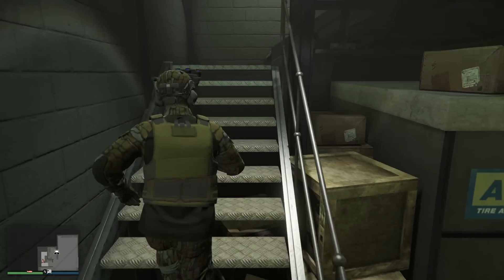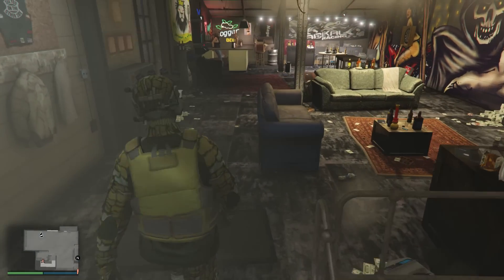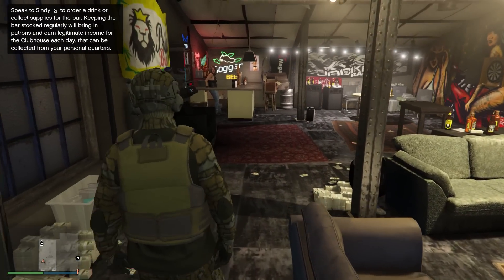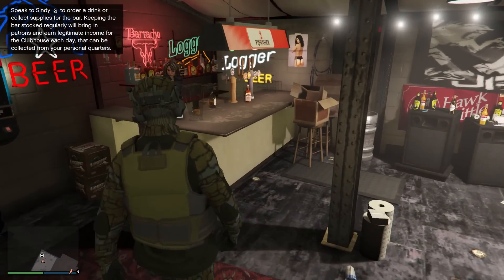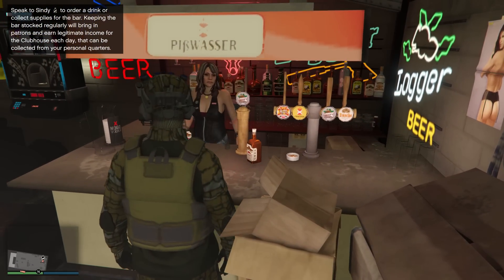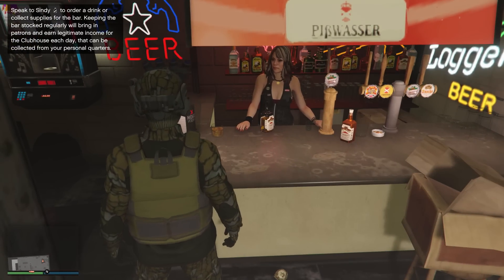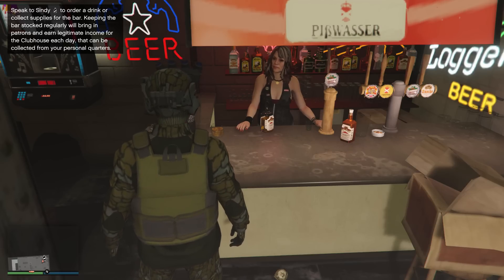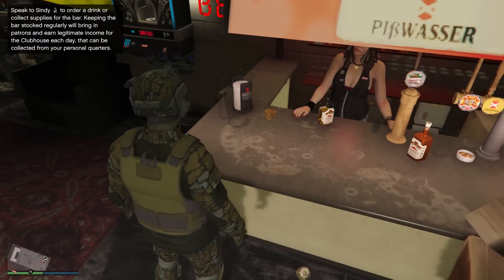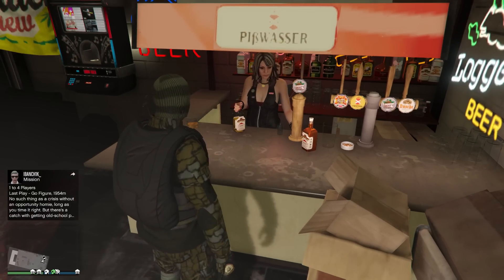On the topic of side businesses, the clubhouse now has a new passive stream for money. A new bar business can be accessed from the top floor of your clubhouse and this requires daily maintenance by completing the new bar resupply missions, launched by going up to the bar icon in your clubhouse. These missions fill up the stock for the bar, bringing in new customers. However, if you begin to slow down doing these missions, then less customers will appear and less passive income for the business. The income will appear in your personal quarters daily, similar to the daily safe taking for the agency, arcade and nightclub.